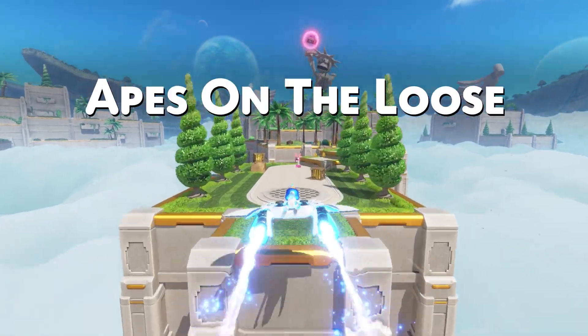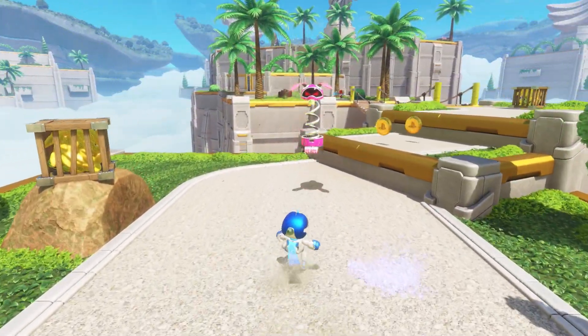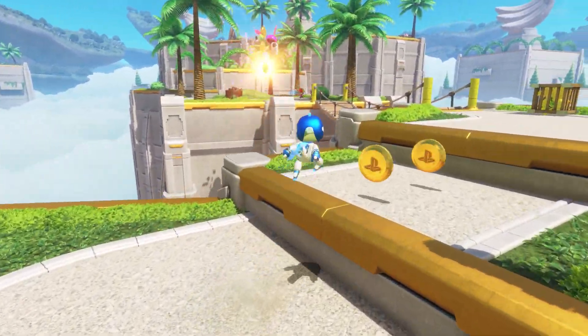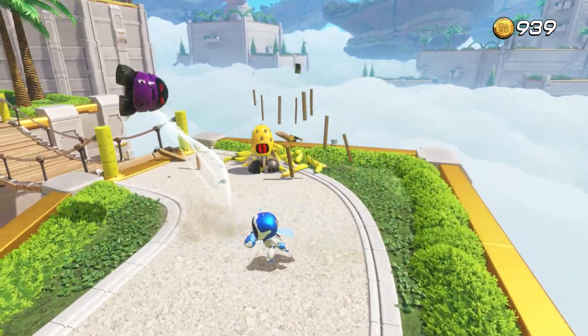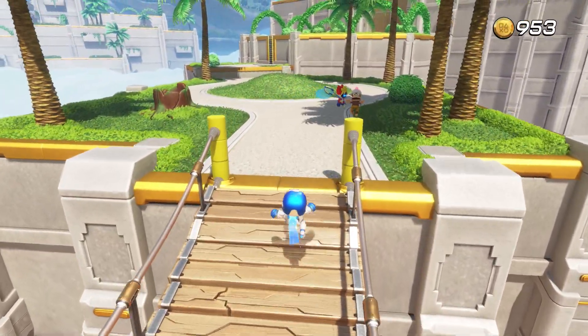In this video I'll show you how you can catch the gold butterfly in Apes of the Loose, unlocking Net Profit in Astro Bot. Apes of the Loose is the final stage you're going to be able to unlock in the Gorilla Nebula. Make your way through the stage where you will be gifted the net, becoming the hunter.